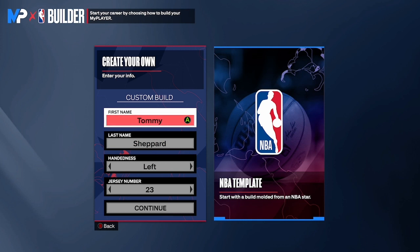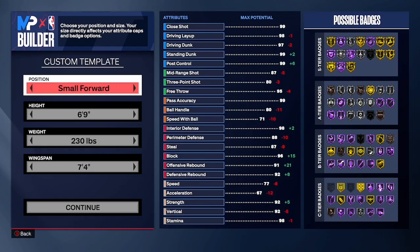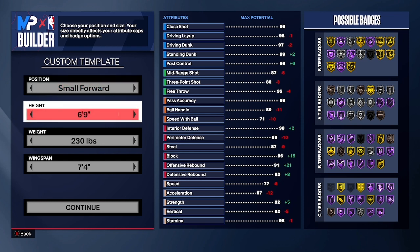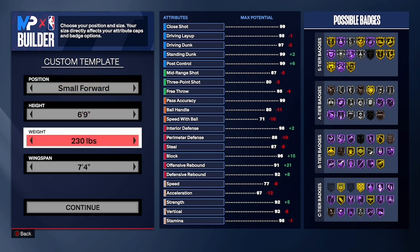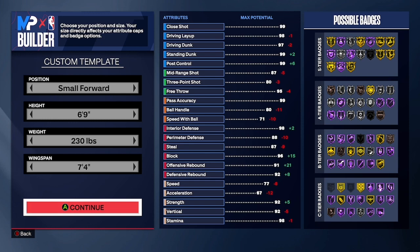I'm gonna make my head in this build and put my jersey number 23, but that don't matter — y'all do what y'all gonna do. You want to make your position small forward, height 6'9", weight 230, and wingspan 7'4". I'm trying to make this build similar to a rebirth the wing. I'm so sick and tired of post scorers, so that's why I'm making this build.